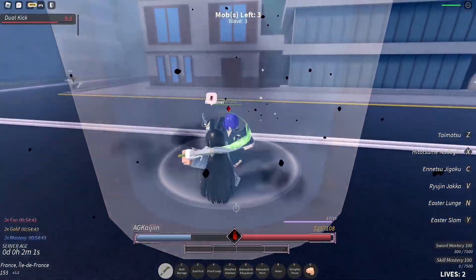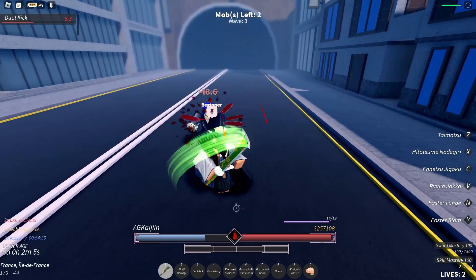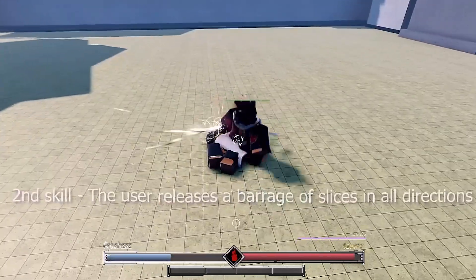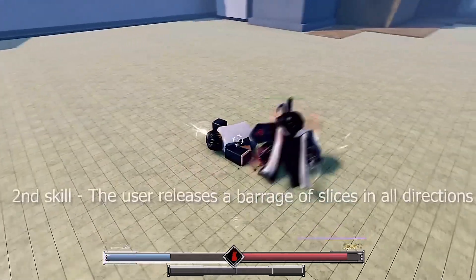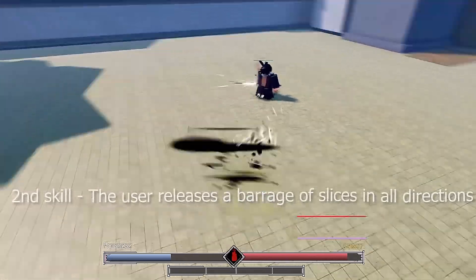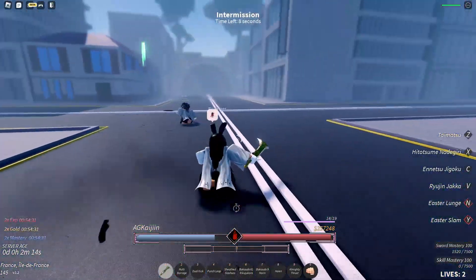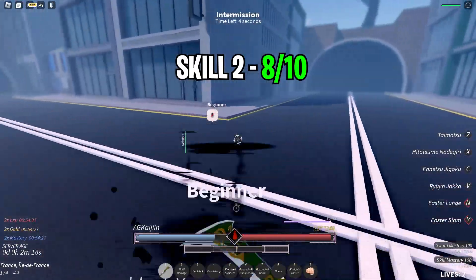The next skill is pretty much a short mini barrage, and to be honest there's really nothing wrong with it. It's a nice, short, quick load barrage. Compared to Ryujin Jacker's one it's not as big and doesn't do as much damage, but it also doesn't have the downside of getting punished if you miss it — whereas Ryujin Jacker's lasts for like 10 seconds. I'll give it a solid 8 out of 10.